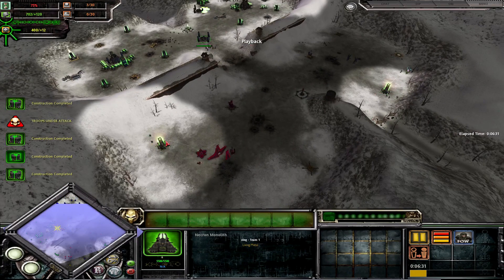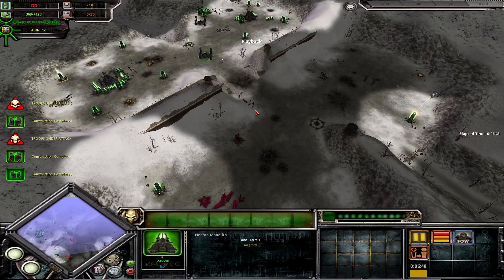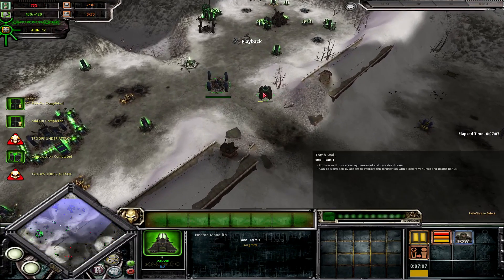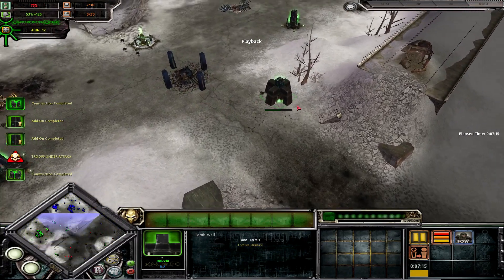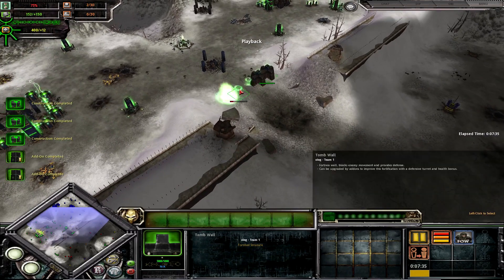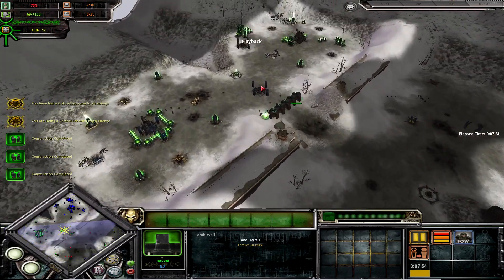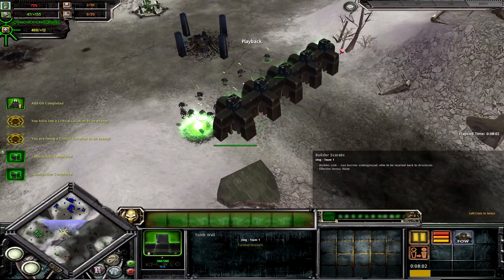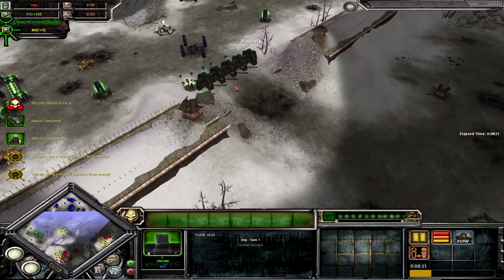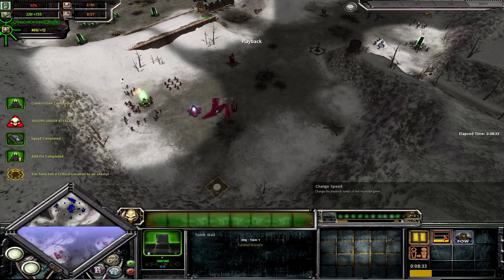One of the key things when playing greedy with Necrons is that the positioning of your second HQ matters a lot — you want it in a nice defensible position. Starting the tomb wall now and walling off this area. To preface this, this is not something you can do on every map; most maps don't have this single choke point. The AI is hitting at eight minutes, so Insane AI has built up its army and is starting to get aggressive.